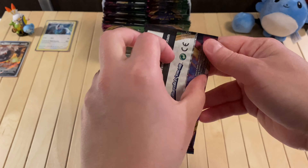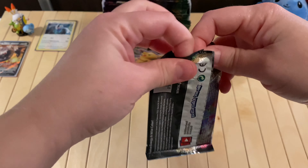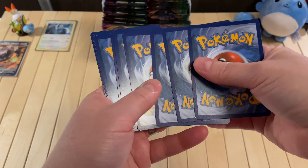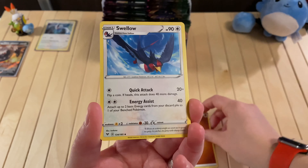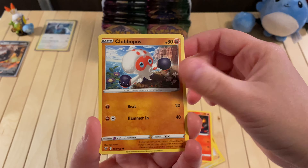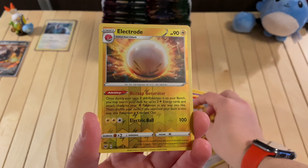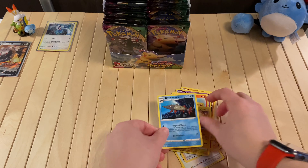But I really do like the Lugia, and I do like the Steelix very much. That's a green coat again. Swellow, League Star, Charmeleon, Clobbopus, Woobat, Talo, Charmander, Hooper. Oh, that's a nice one. Reverse Holo Electrode. And a Barraskewda.